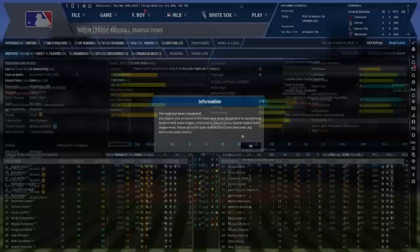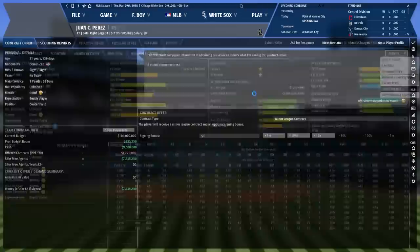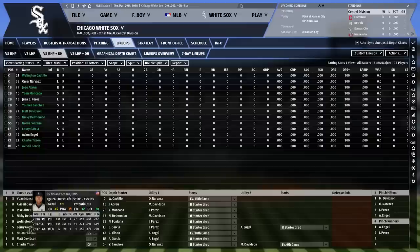I'm going to sign Juan C. Perez — he has about 100 games of experience in the majors. The hitting ratings are certainly below average, but he's not stand-out terrible at anything and his fielding ratings are really good. I'm also going to make Matt Davidson my DH for now, so he will be our designated hitter.